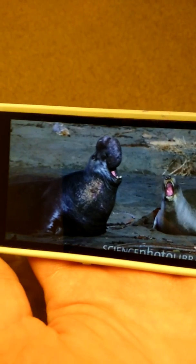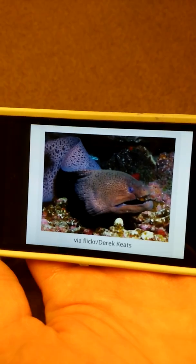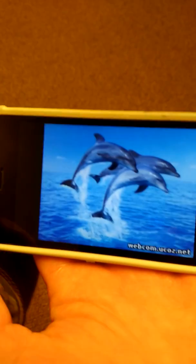Snapping shrimp. Snail. Sea snail growing on kelp. That's right. Elephant seals. Sardines. Moray eel. Good job.